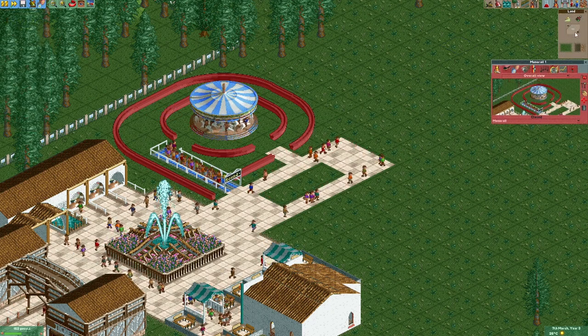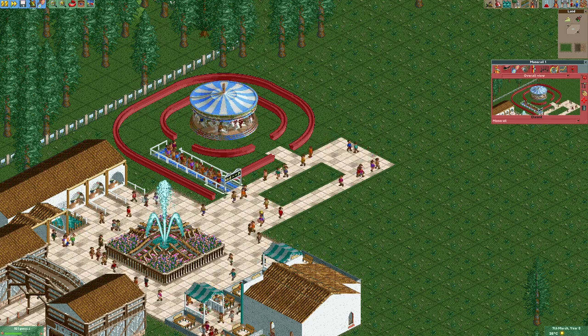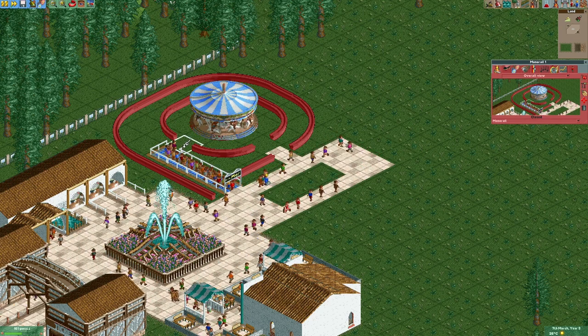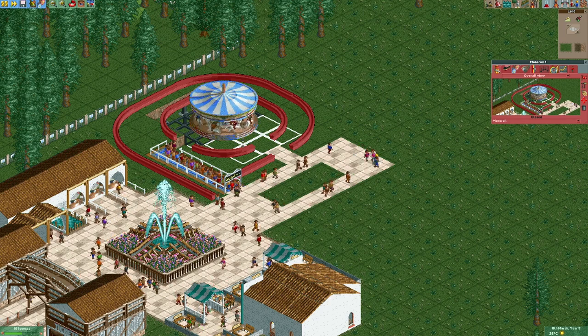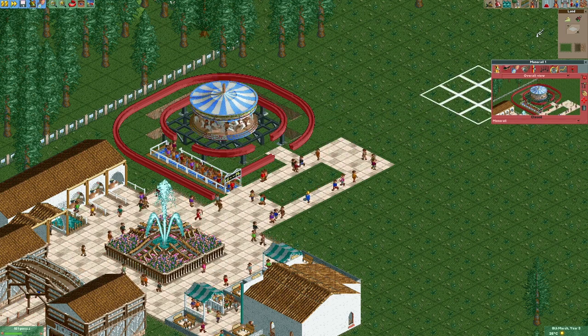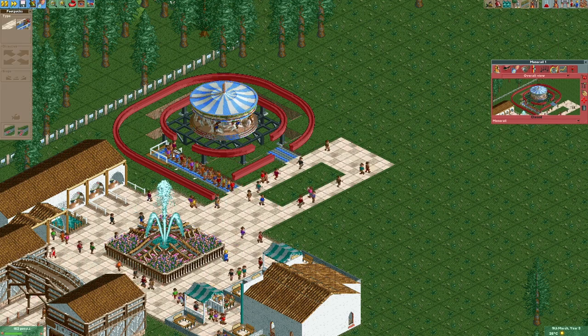Now we're going to lower the ground where the queue line is and under the merry-go-round. Let's also change these paths to paths without railings.